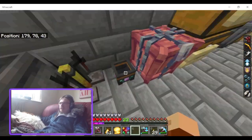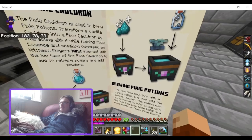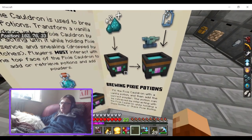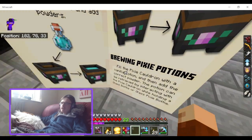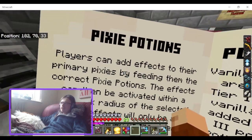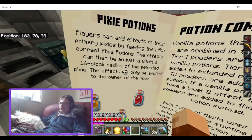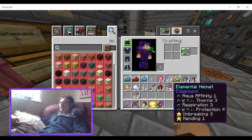I tried so many things in the previous recording to get this — it is frustrating. So, I have some Pixie Balls. You fill the Pixie Cauldron with a vanilla potion, then add the correct powder. It can add effects to the primary Pixies by feeding them the correct Pixie potions.